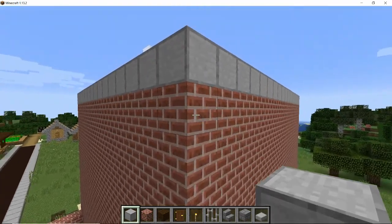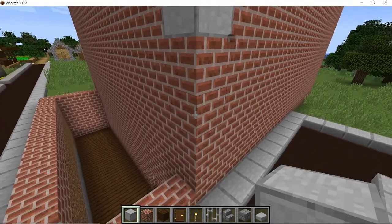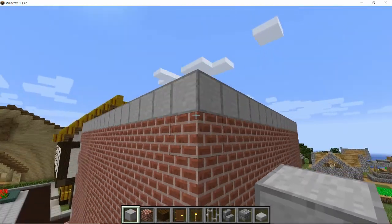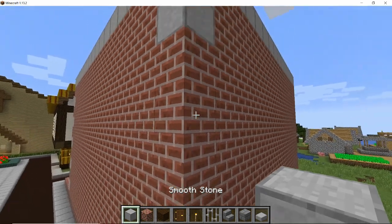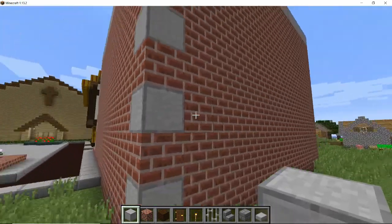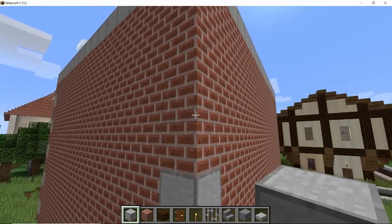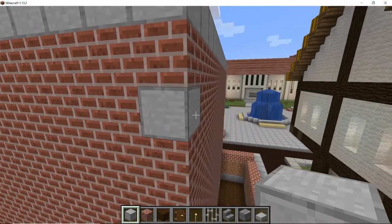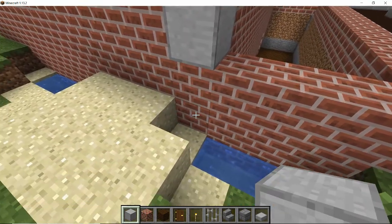Now on the corners of the building, what I'd like to do is every other block place in the smooth stone just to give the corners of the building a bit of a feature. Go to the next corner and do the same — every second block — just to give it a bit of detail and a bit of a feature. Do this on all four corners of the building. It adds a little bit of detail and gives it a little bit more oomph — makes it prettier.